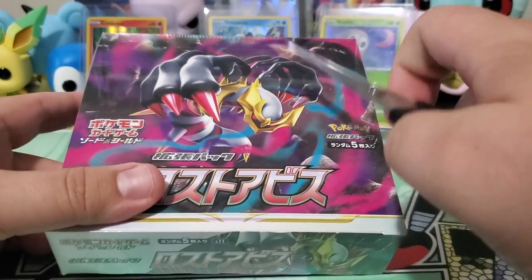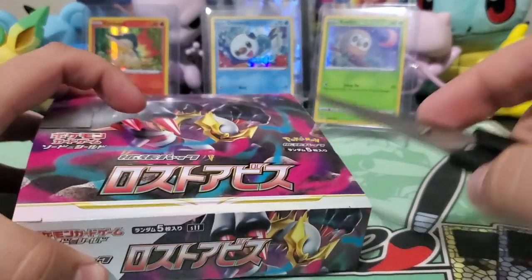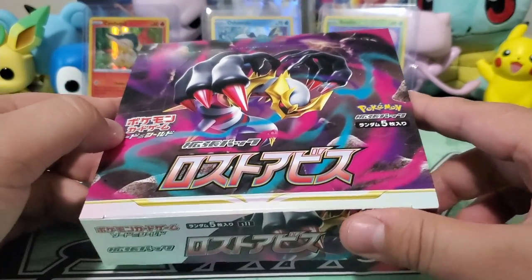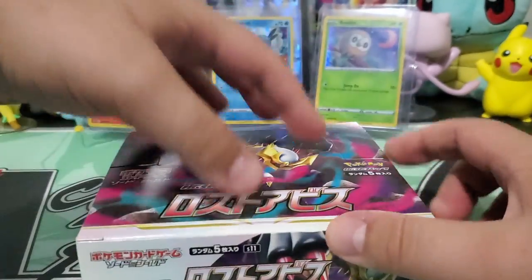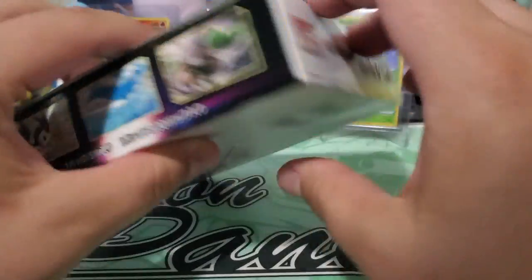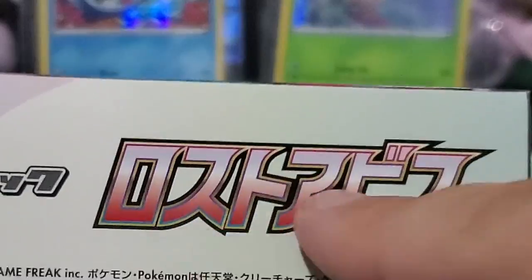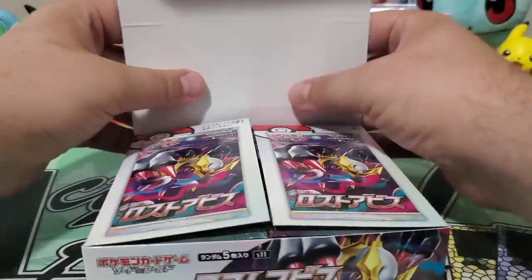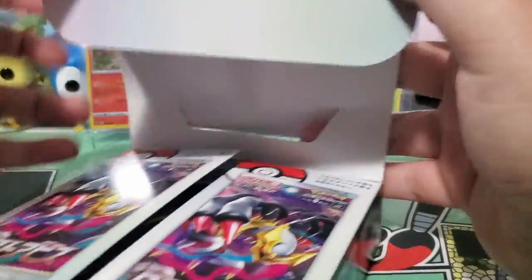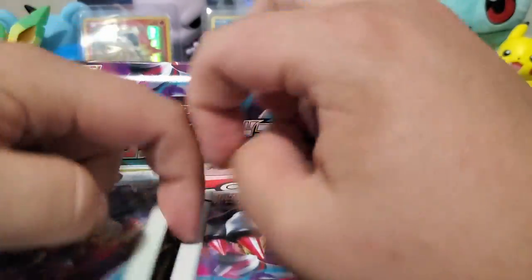Let's get into this — you know how we do it, one, two, three, there we go! We have a fresh box of Lost Abyss — it's in Japanese, I can't pronounce it. Let's show the side of the box — there's some card art, nothing on the bottom. It clearly says Lost Abyss right there, and there's some more Pokemon card art and a sweet Giratina. Then we open it like so — easy peasy.